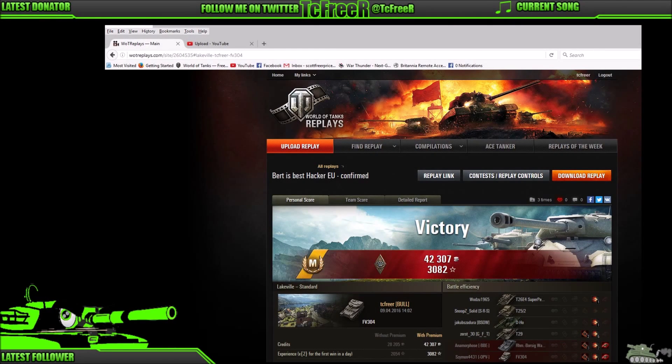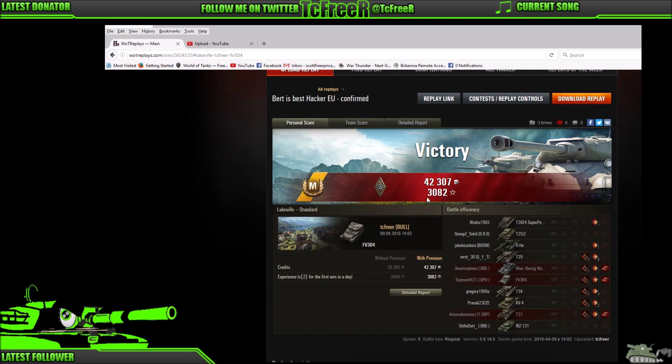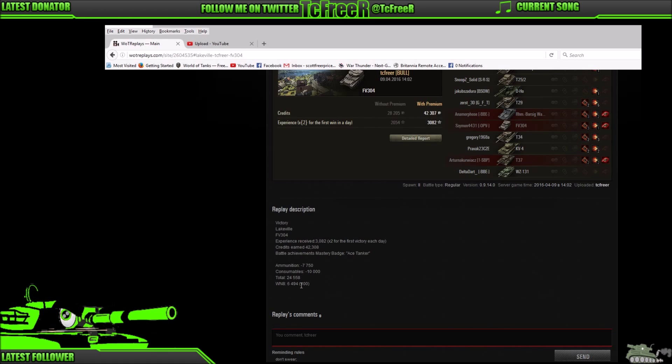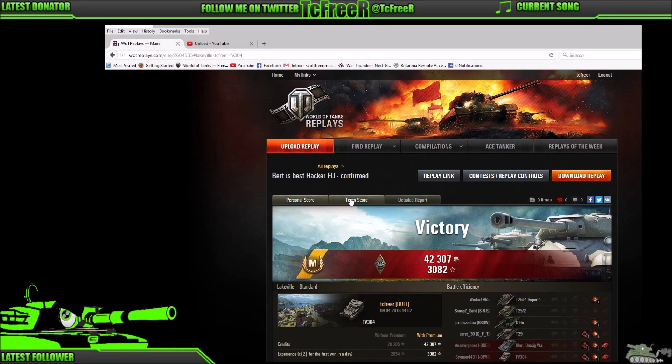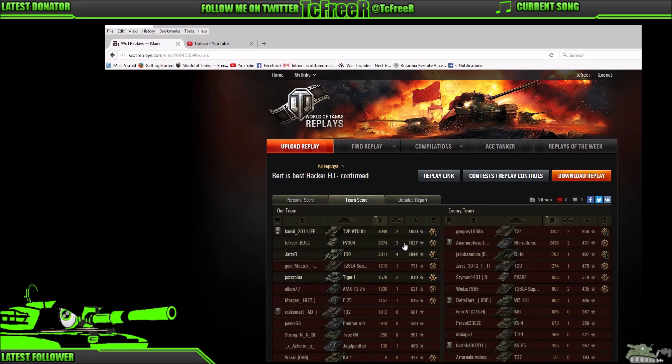We spot the Rheinmetall in the middle here and we wait, looking for our shot and trying to feather the shell onto the Rheinmetall. Shot out — oh, we hit the rock though. Come on Burt. We've got a shot — can we get the drop? Shot out — oh, we hit the rock again. He's going backwards. And there we go — 477 damage. That's the kind of damage Burt can do when he hits flush. Now I'm leading back here trying to guess where he'll be. Shot out — and we kill the Rheinmetall. Burt is the best, hacker EU confirmed.